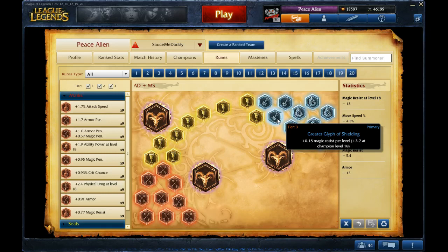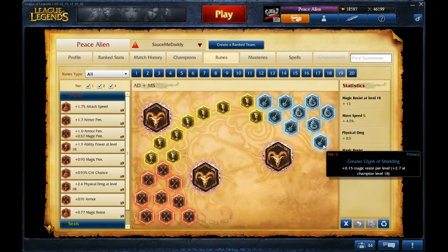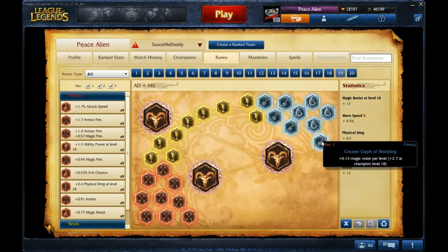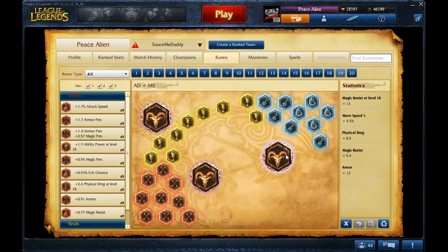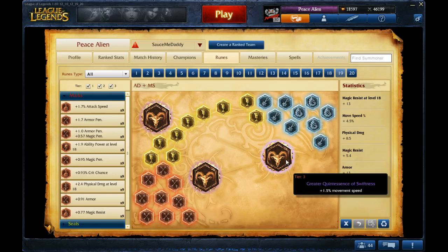For Blues, I have Magic Resist — a mix of Flat and Per Level, but whatever you want to do. For Quints, I have Move Speed. Move Speed is useful in lane because you can catch up to people to grab them, and Darius makes good use of it. As a Jungler, it's also useful for ganking so you can outrun the person you're ganking.